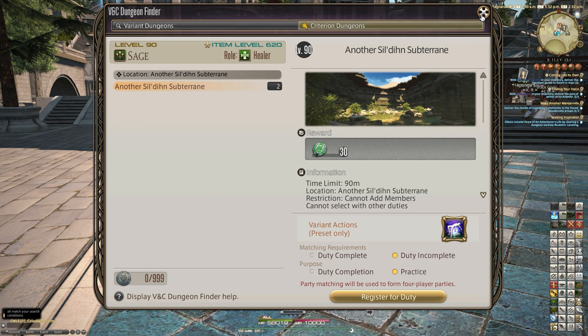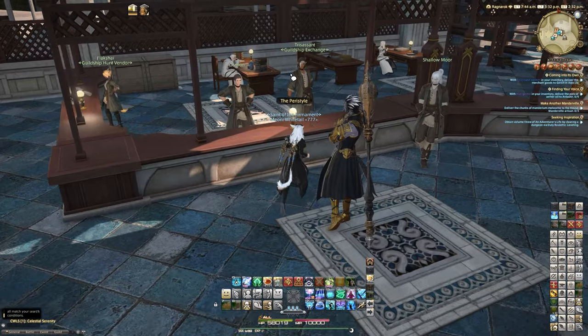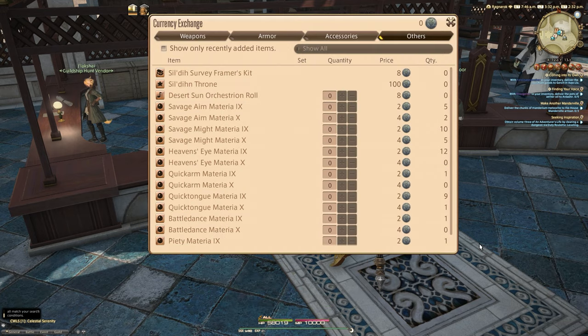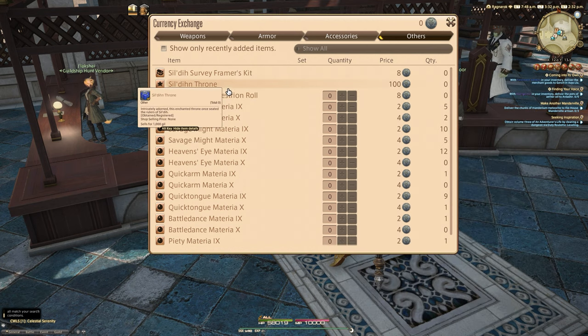It is not just straightforward, but it's certainly not savage. There is a savage version of this as well on top of this, but I would compare this to an extreme. So with that currency, what you need is 100 of those silvers. If you go to Trissant, you'll know where this guy is. You'll see the Sildene Silver Exchange here in Old Sharlayan.